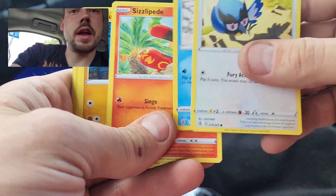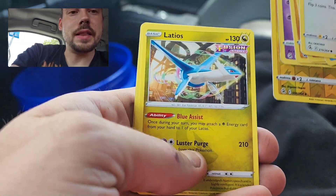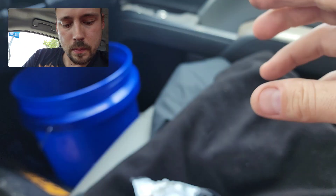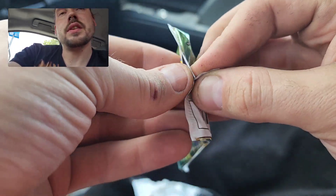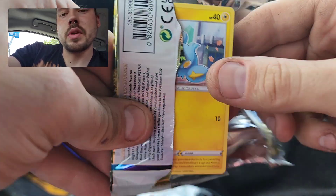First pack, Fusion Strike with a white code. Reverse Electric and a Latios Rare Non-Holo. Hoping for one hit out of these three packs. I usually don't do very good on these Pokeball tins, but they're a pretty decent price for getting three packs, so it's hard to resist sometimes.